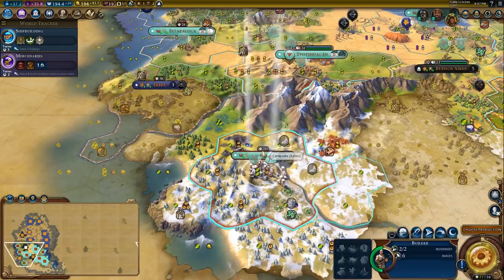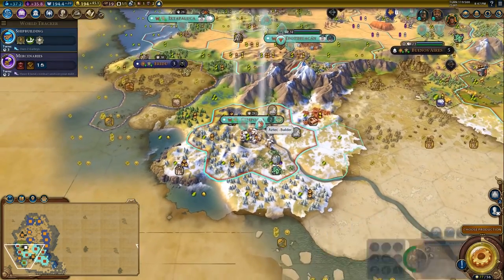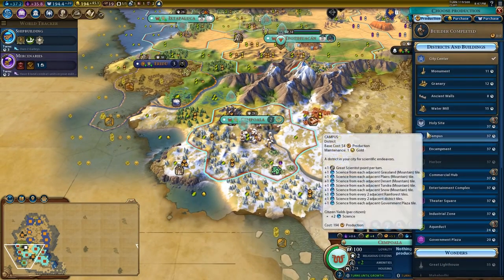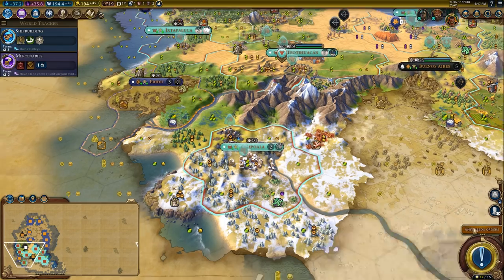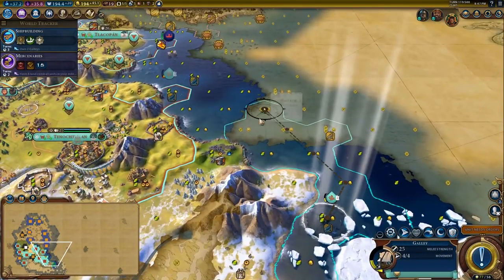Let's have a look at what this city is working on. I definitely want to put a mine on that iron because I could potentially sell that to other AI. We're just going to start work on another builder so that we can invest into more districts. You're going to heal up there.